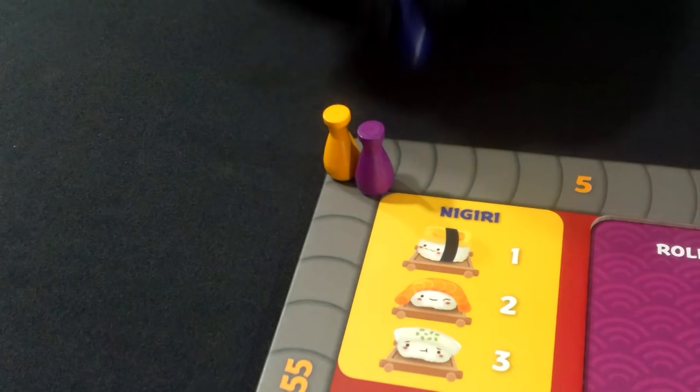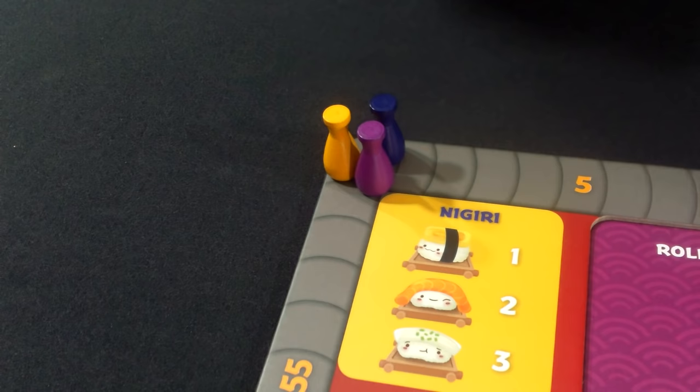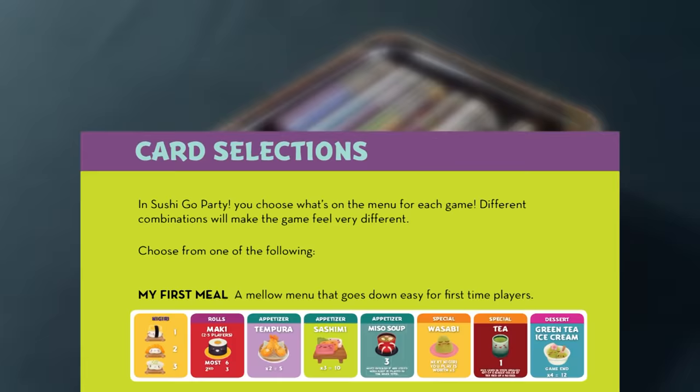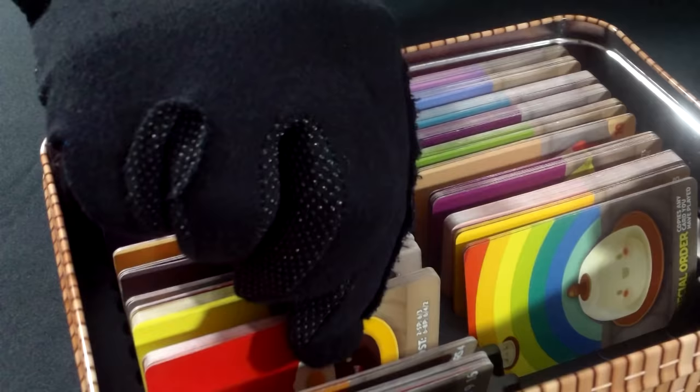To set up a game of Sushi Go Party, place the board in the middle of the table. Next, everyone selects a pawn to keep score — place the pawns next to 0. Now it's time to build up today's menu. For a 4-player game, Sushi Go Party comes with several different cards, but all games will only use 8 of those sets. The menu we're going to build is "My First Meal" suggested in the rulebook.